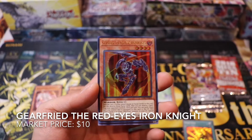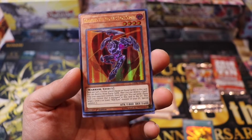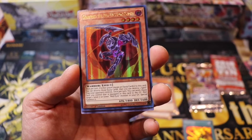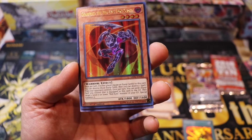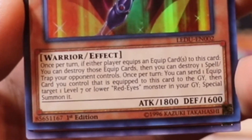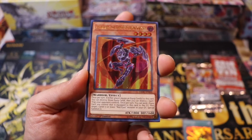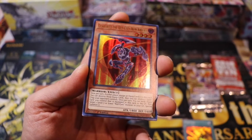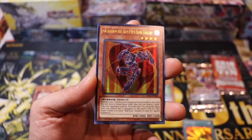Not only that, it's Red-Eyes support. We got Gearfried the Red-Eyes Iron Knight. That is sweet. Once per turn, if either player equips any equip cards to this card, you can destroy those equip cards, then destroy one spell or trap your opponent controls. Once per turn, you can send one equip card equipped to this card to the graveyard, then target one level 7 or lower Red-Eyes monster in your graveyard to special summon it. I think this is one of the valuable cards in this set — last I checked it was going for 10 to 15 bucks. These cards aren't getting reprinted anytime soon, so they're probably still in that price range.